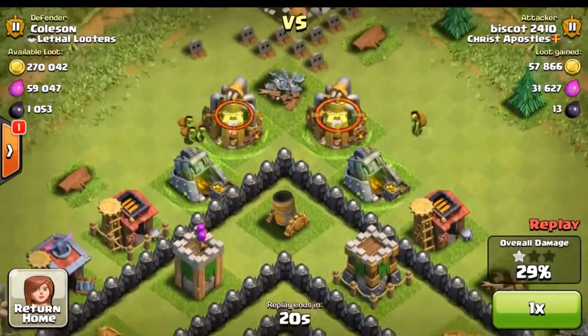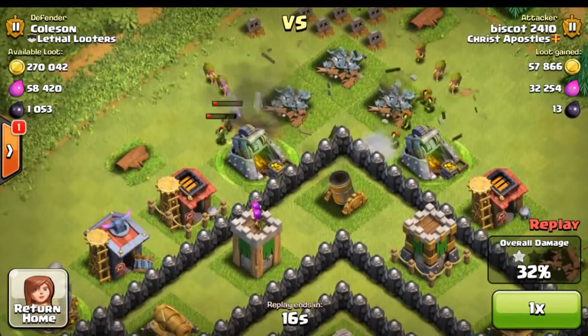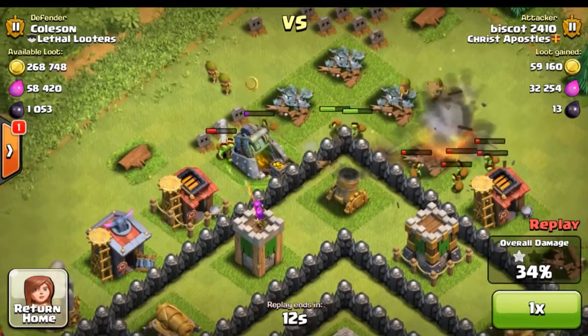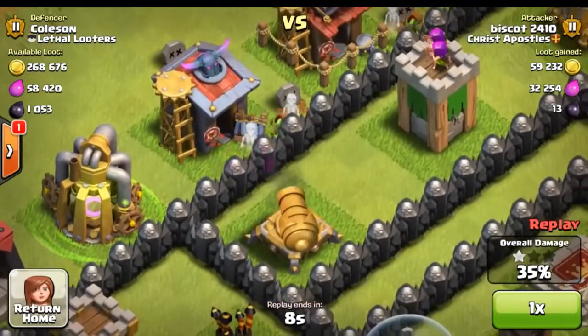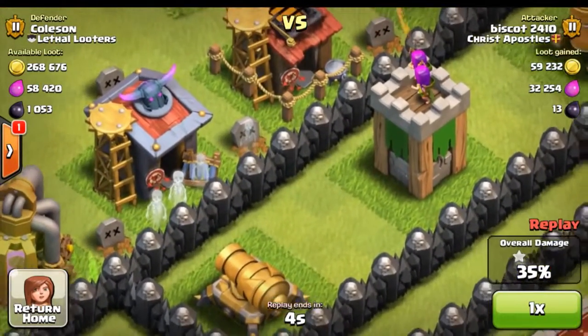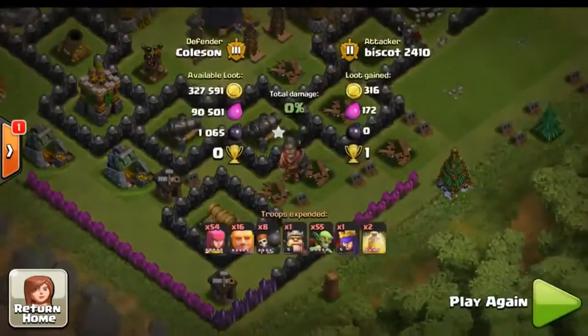Now he's gonna do a panic attack and throw the rest of his goblins on the top trying to get loot. But obviously there's really nothing in these collectors, so he's just wasting his time. These little mini bombs are gonna hurt them, and look at my cannon just spazzing out right here. Look at all those dead bodies — it's just like a big graveyard. He turned my base into a big graveyard over here.